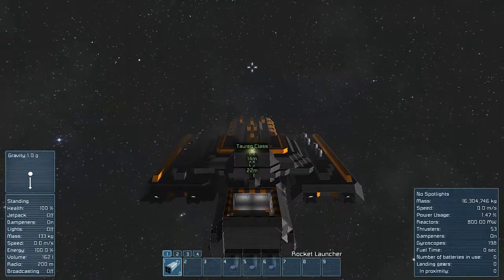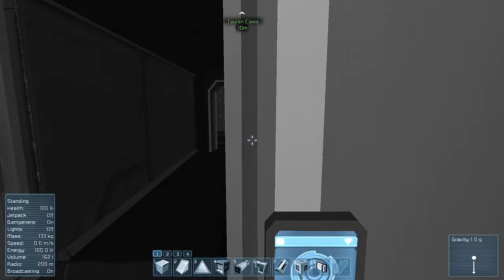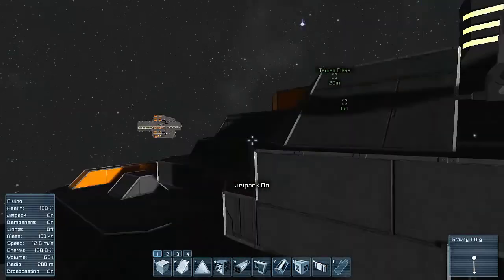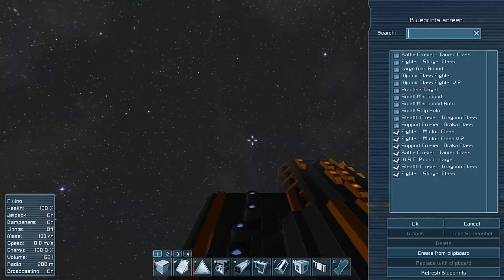So yeah, that's the Torrent class — it is a battlecruiser, I think you would call it. And there will be more videos like this. I am making more ships, and I also have more ships already made. I have a Manolier class fighters, which are normal fighters. There's a Stinger, some small backgrounds for the ship I'm building now. There's the Dragoon class, a Stealth cruiser, a Support cruiser, and a Rocket class. You will get to see those next time.